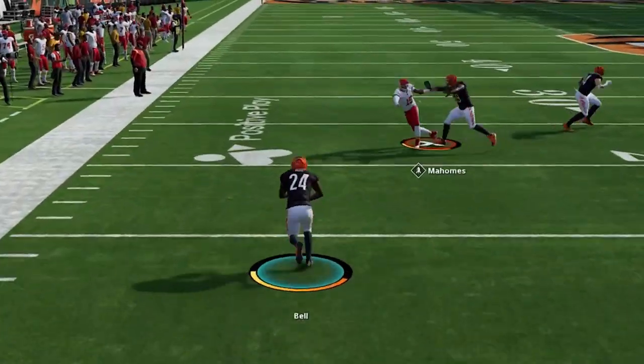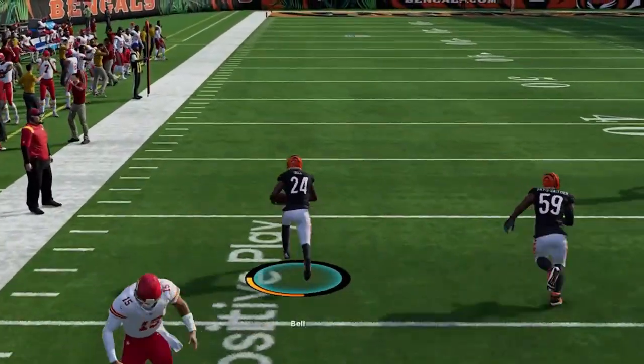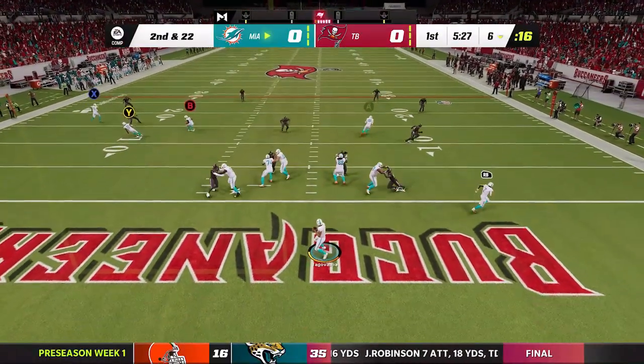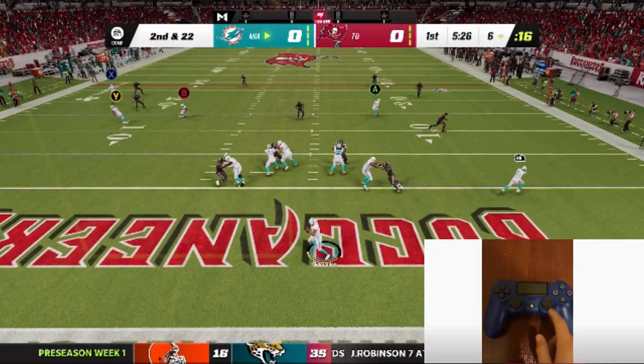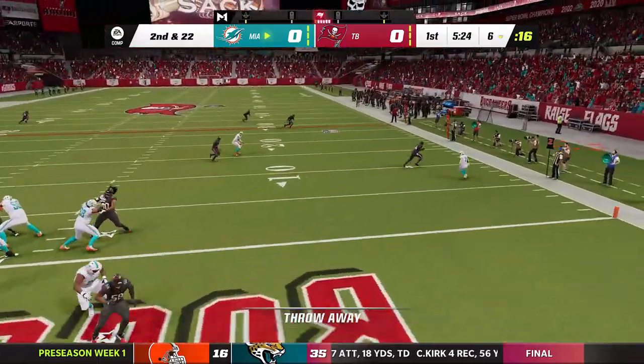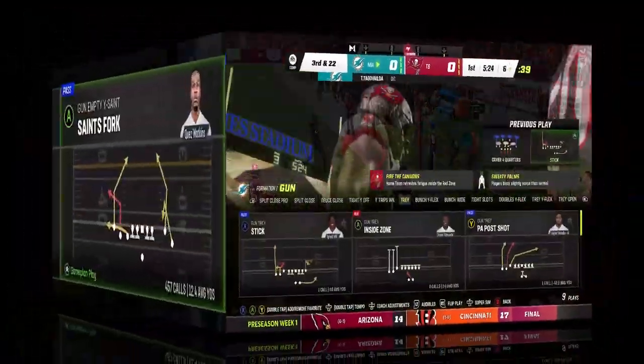The route will break at whatever distance is needed to get the first down, whether it's 10 yards or 30 yards. Based on comments about throwing a lot of interceptions, you need to know how to throw the ball away. Too many players try to force the ball into bad situations instead of just pushing in the right stick to get rid of the ball safely out of bounds. You can do this from anywhere on the field including the end zone.